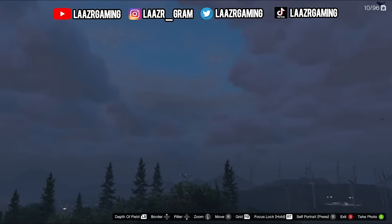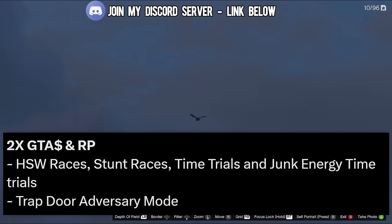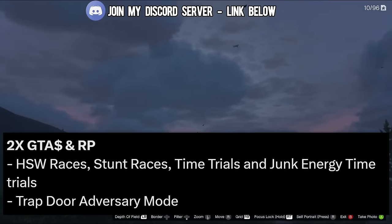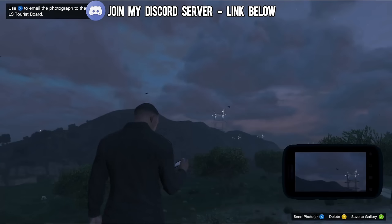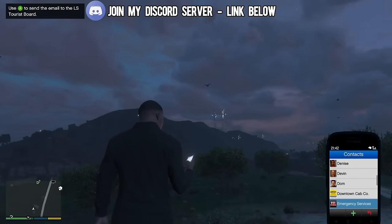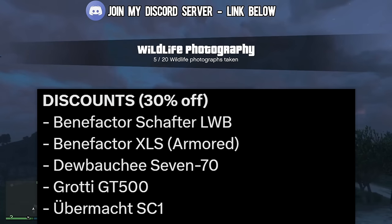As far as the new money and RP making methods, HSW races, stunt races, time trials, and Junk Energy time trials will be offering double money and double RP, along with double money and double RP on the Trapdoor adversary mode. So there will be some easy money to be made tomorrow if you guys do like racing in the game.